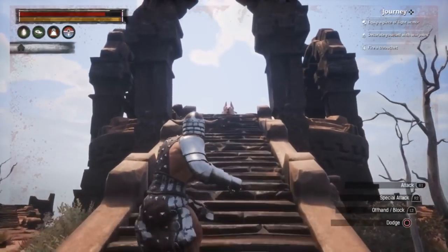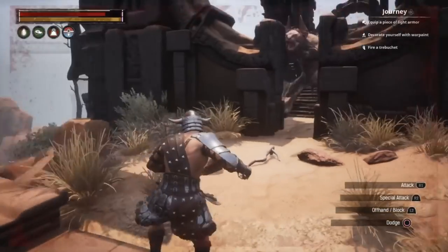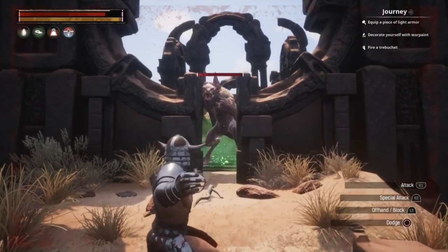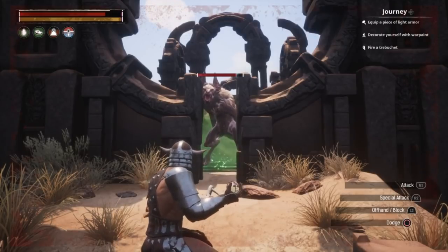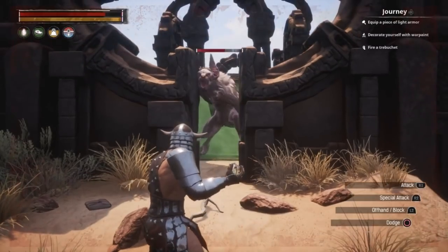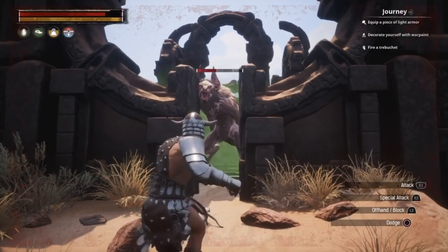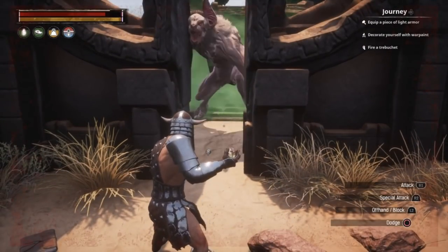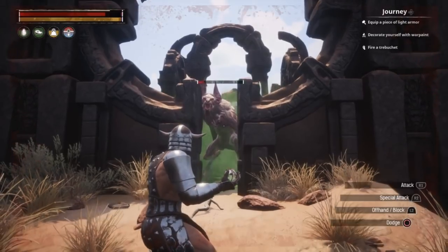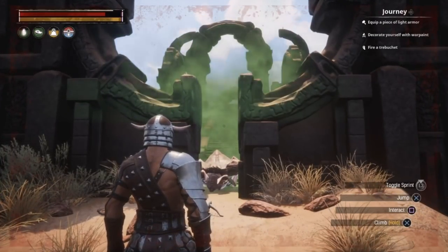The easiest way I have found to kill the Bat is to kite it towards the door opening and use volatile orbs to kill him. Just make sure the toxin has dispersed before you try to skin him.